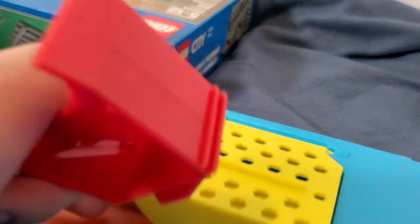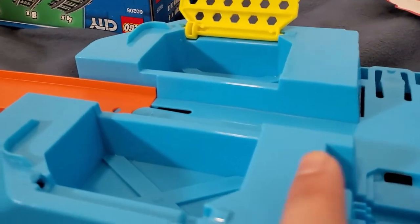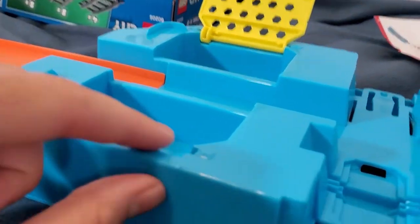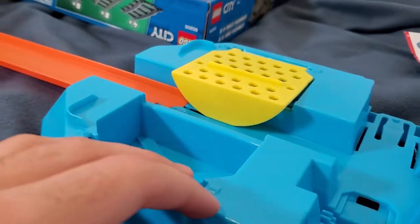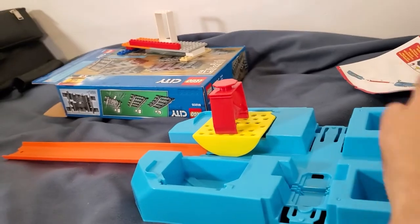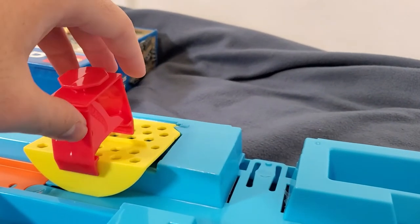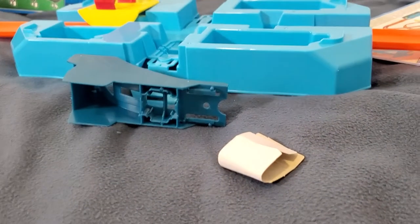I want to point out this part here. You get four to six holes where you can position this connector piece — you can see them clearly here. Press harder if it doesn't snap into place right away because I had some issues with that. I'm not sure if it's supposed to stay fully secured but I don't think so. Now let's set up the cars.